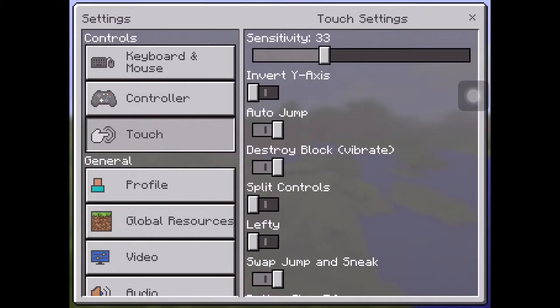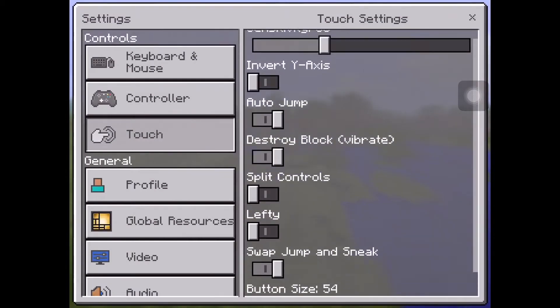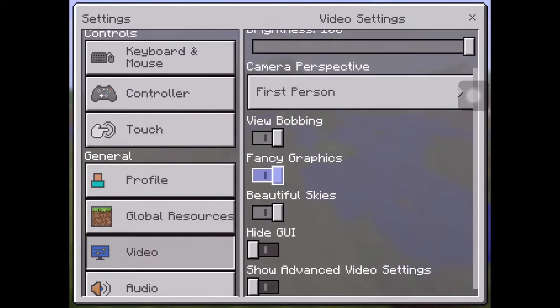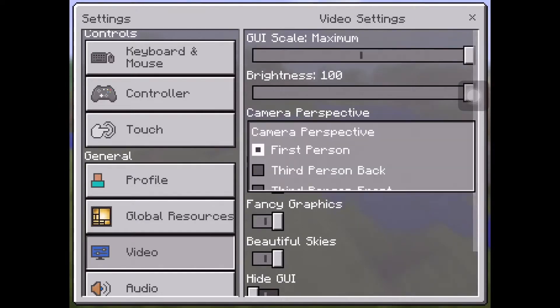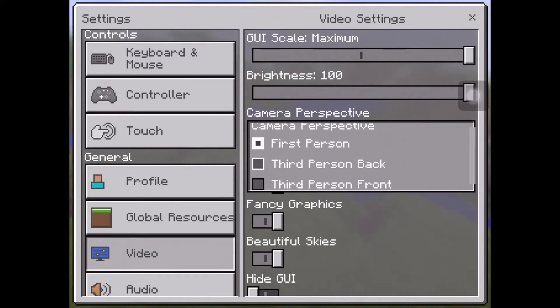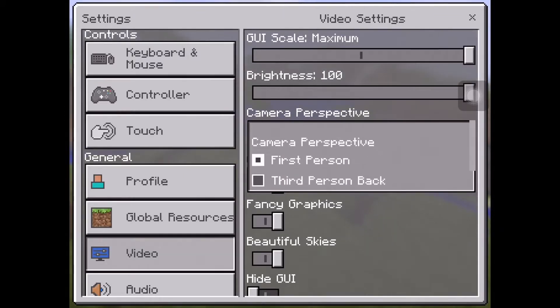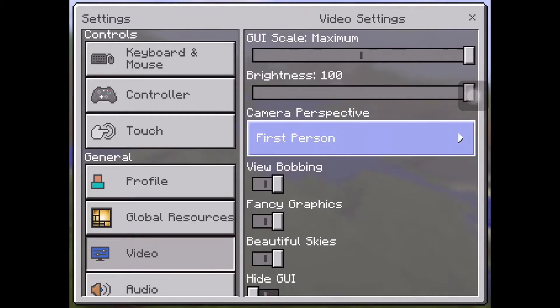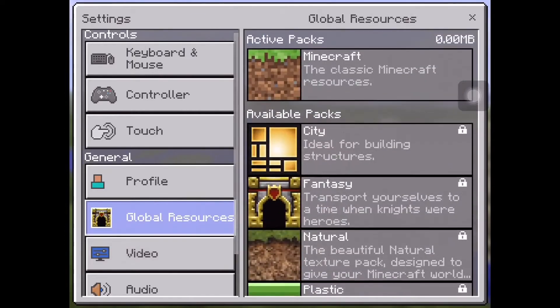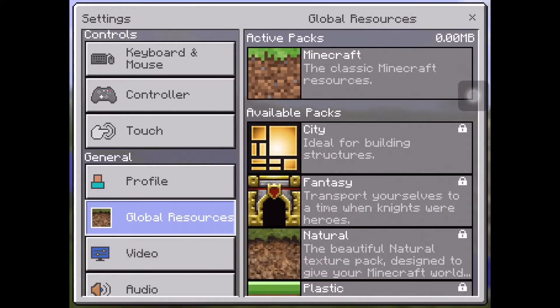So let's get straight into the video and have a look at the settings — the new layout. There seems to be everything here; they've got a couple of new buttons like manage account, but all the same options with a completely different layout. To change your camera perspective you have to go into Video and then into First Person. There's also advanced video settings and all that.